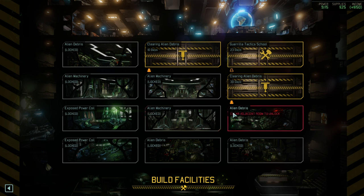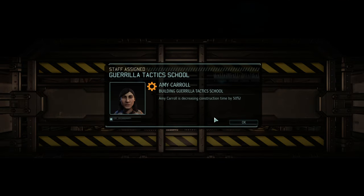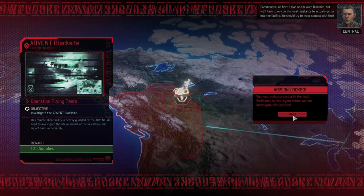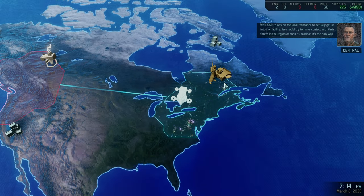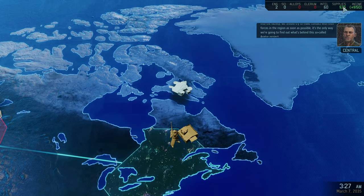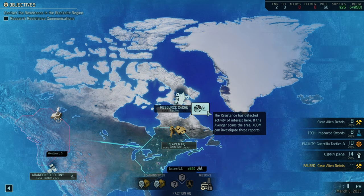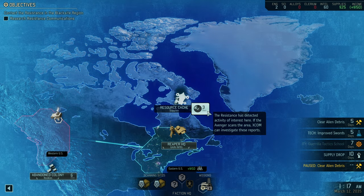New objective, commander — updated based on the most recent findings. Another engineer, which means we can continue excavating. I'm going to be greedy here and start full excavation of the GTS itself. We get one more mission and then we have the terror mission. If we go into that with five soldiers, that would not be too bad, so let's start building the GTS a bit faster. We don't need more rookies at this point — I'd rather go for the supplies, because if we need a squad size upgrade, supplies are very handy.